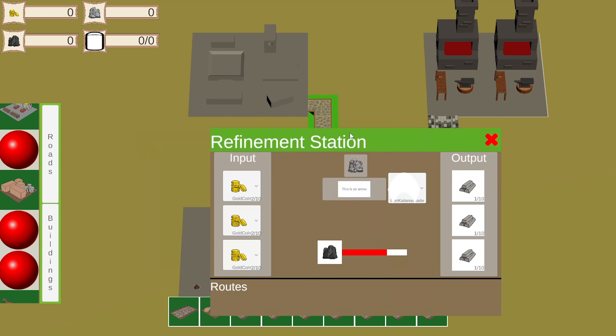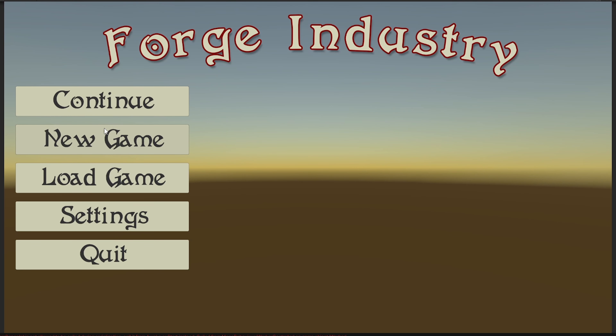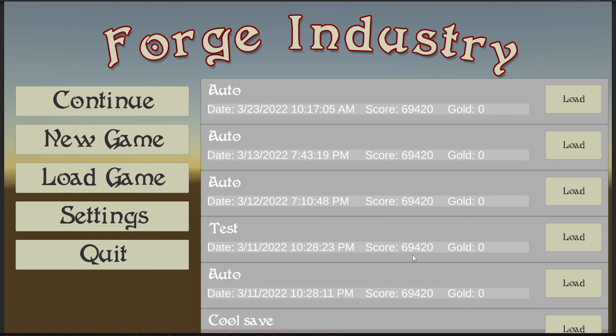So before we dive into what we actually did, let's give a quick refresher about what we had hoped to accomplish last time. The main things we wanted to work on were our item system, crafting, and working a bit more on the workstations. Apart from those concepts, we also had a few more graphical things we wanted to look at so we could make our game feel more like an actual game. We managed to accomplish quite a few of those things, maybe not everything, but let's go over those.